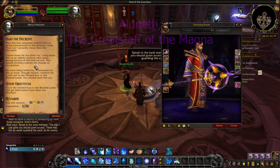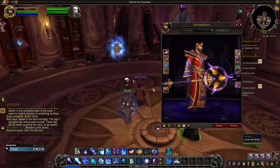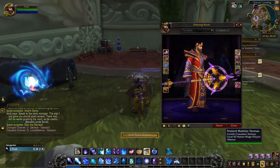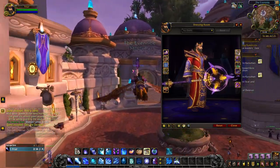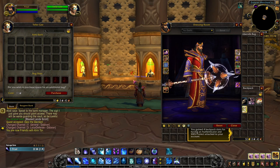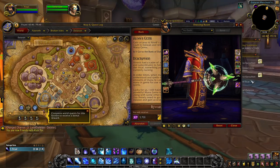Aluneth, the Great Staff of the Magna, is the artifact weapon given to Arcane Mages in Legion. The staff is named after the powerful arcane entity trapped within, after it was defeated by the Guardian Eowyn, the only female guardian of Tirisfal. Still today in Shadowlands, should you transmog your weapon into Aluneth, you can hear the whispers of the entity bound within the staff. You first unlock the purple color of Aluneth when you embark on your class hall campaign and pursue the weapon. You can then unlock the blue tint by recovering one of the Pillars of Creation. The white tint is a reward for recovering Light's Heart and bringing it to your class hall. And completing the first major campaign in your class hall will reward you with the green tint of Aluneth.